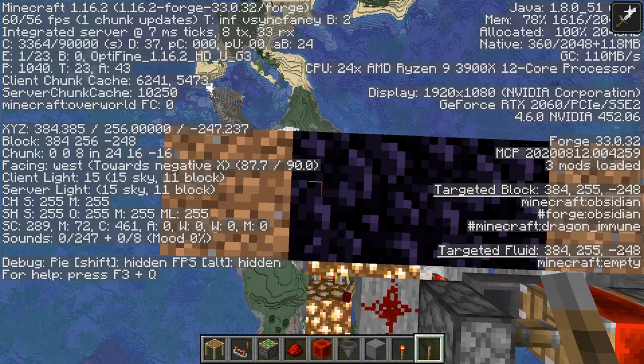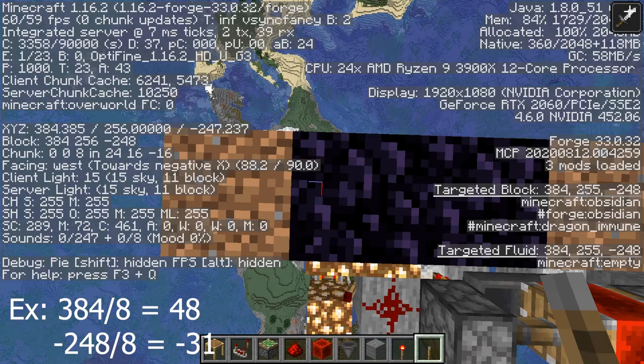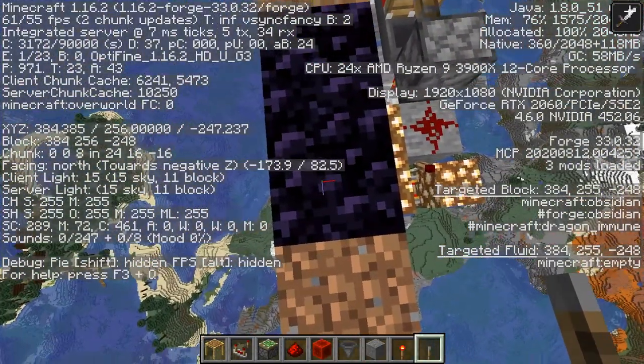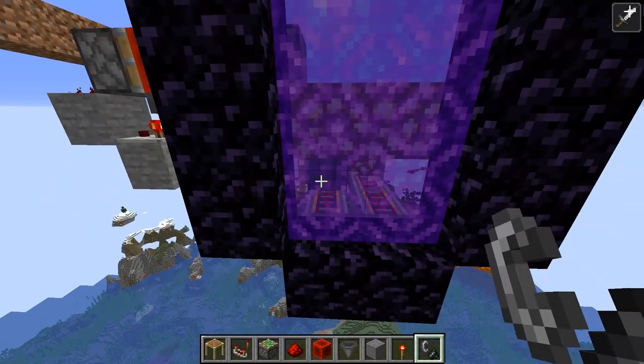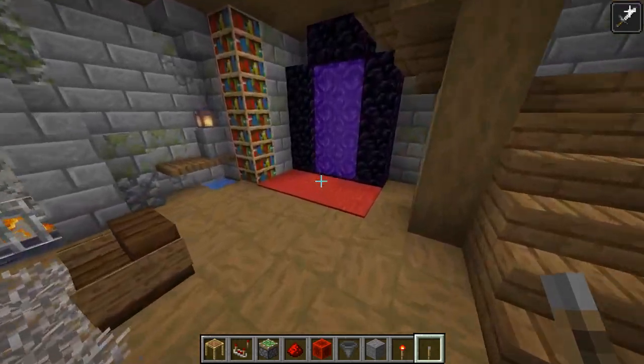By looking at a block you can find its coordinates on the F3 screen. Write these down and then divide the X and Z values by 8. If they don't come out to whole numbers, just round to the nearest corner. Don't forget to light the portal before you leave, but do not go through it. You now need to go back to your home nether portal.